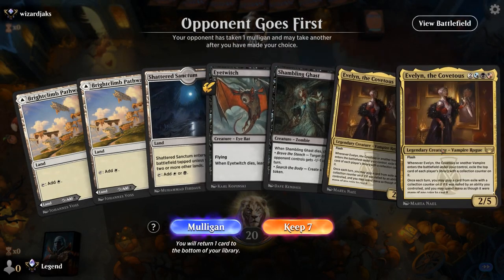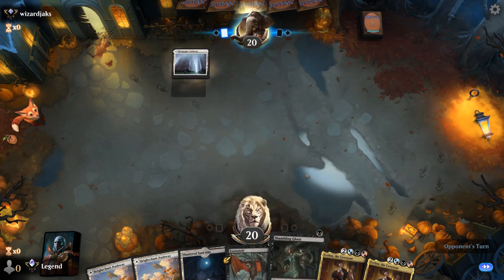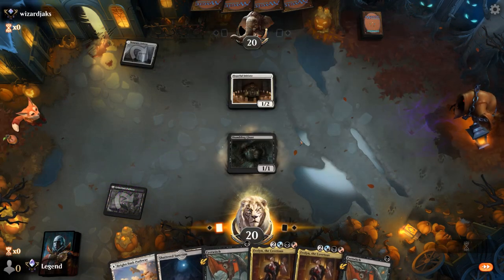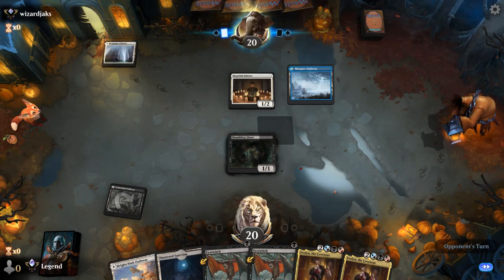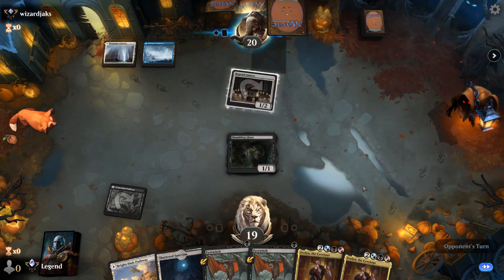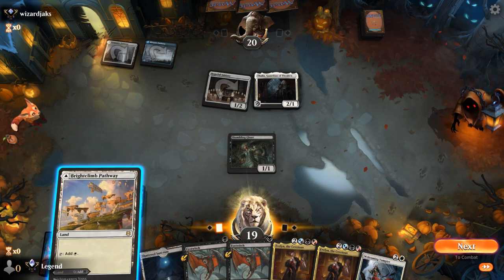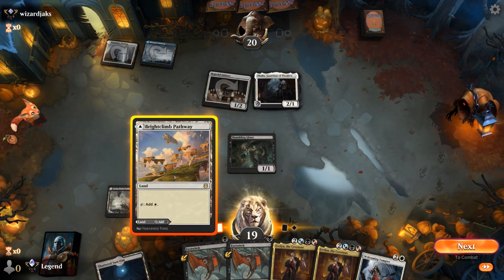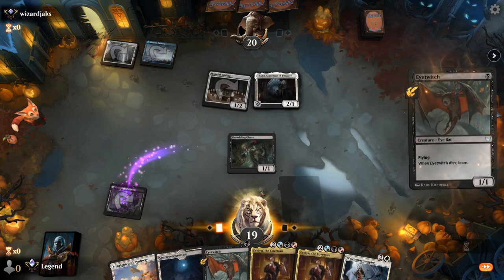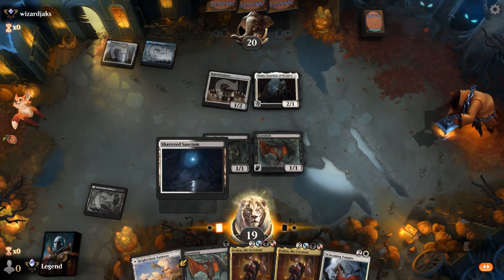We're on the draw, hand is not perfect as we're missing some 2 and 3 mana plays, but Eye Twitch and Shambling Ghast help us bridge the gap to get to Evelyn. Up against what could be a pretty aggressive blue-white deck. We can trade Shambling Ghast for Initiates — I'll take it, since we may want to use Shambling Ghast for treasure. Now I'm incentivized to keep an Eye Twitch until after Welcoming Vampire.